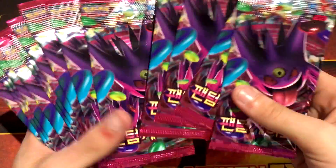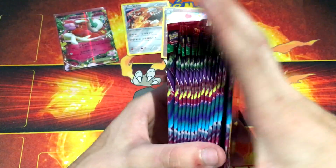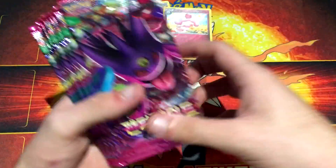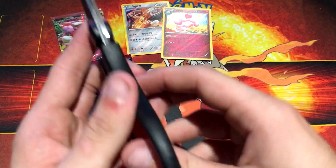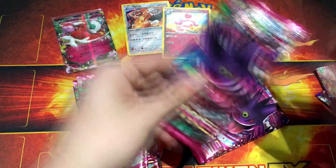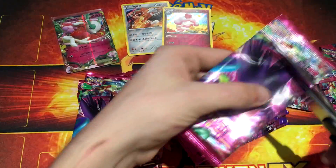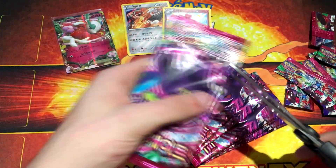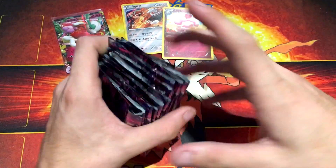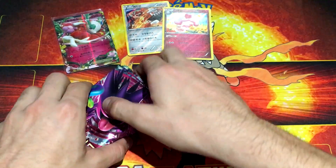And in today's video, this is part number two of this Korean booster box. We got nothing really in the first part — first four team packs, we got two hollows. I already explained that in the first one. So we're going to get straight into it and I'm going to cut off all the tops. Okay guys, we are back, and we've got 15 packs to open. Let's get straight into it.